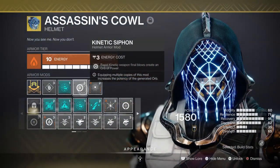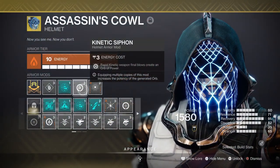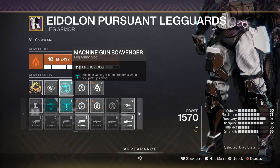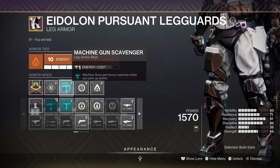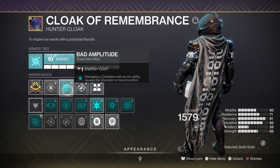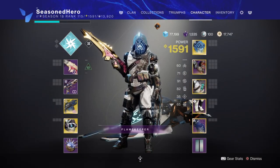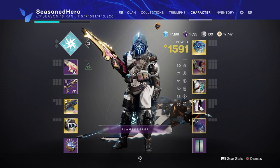For leftover mods we have a Kinetic Siphon mod for generating orbs of power via kinetic weapons, Bountiful Bounty for improving the effects of Well of Life, a Heavy Machine Gun Scavenger mod for increased reserves, and Bad Amplitude where stunning a champion can make them become jolted. Now with the main bases covered, let's take a look at the mods we are using and how they play within the build.